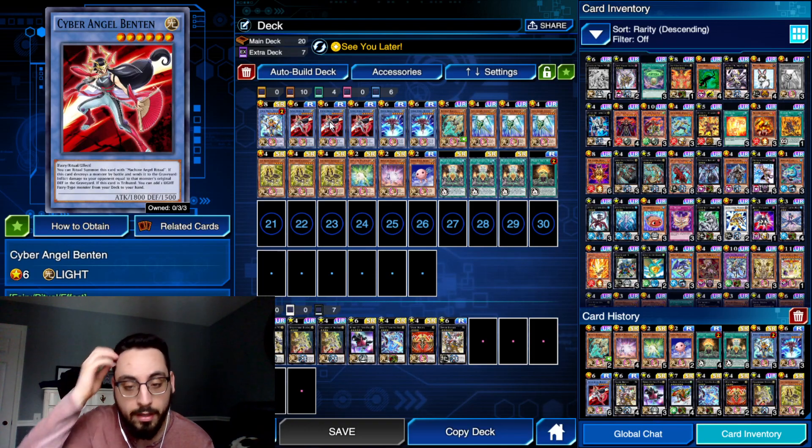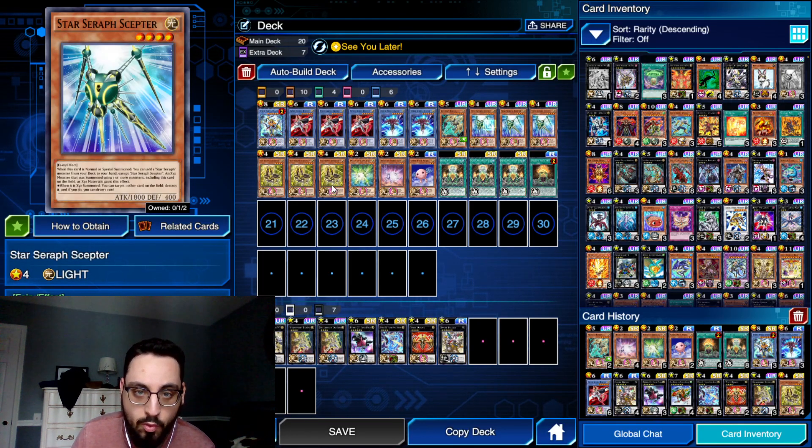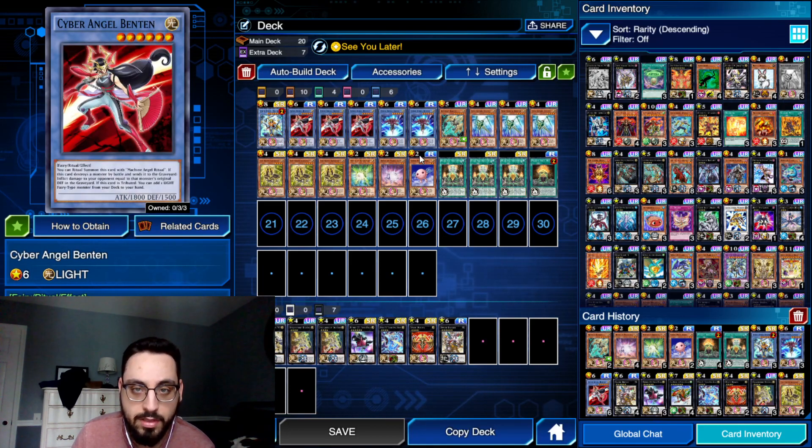I didn't include this in my review, but after the review I was messing around with how I could search Scepter and Chair Sovereignty. I remembered Drivetrons have been abusing Benten in the TCG — that's the new ritual archetype — and I figured Benten searches a Light Fairy, so it can search Scepter or Chair or any other Light Fairy in this deck. The majority of the time you'll have an 80% chance to open one of these pieces.